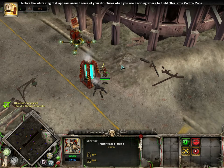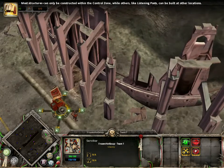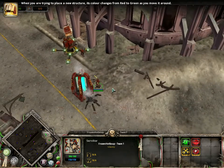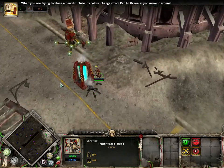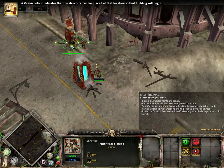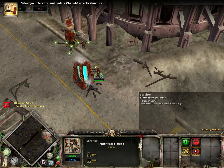Notice the white ring that appears around some of your structures when you are deciding where to build — this is the control zone. Most structures can only be constructed within the control zone, while others, like listening posts, can be built at other locations. When you are trying to place a new structure, its color changes from red to green as you move it around; a green color indicates that the structure can be placed at that location. Select your servitor and build a chapel barracks structure.